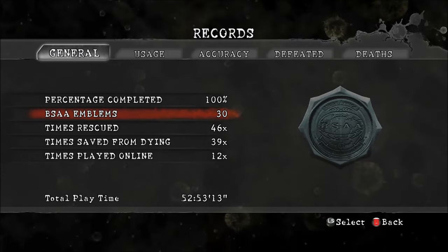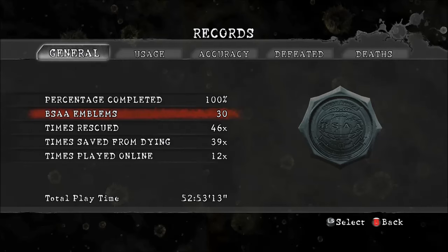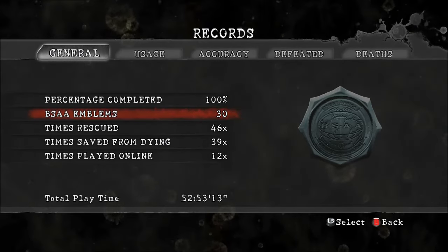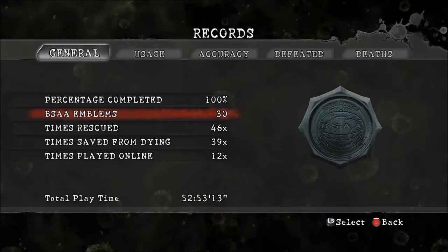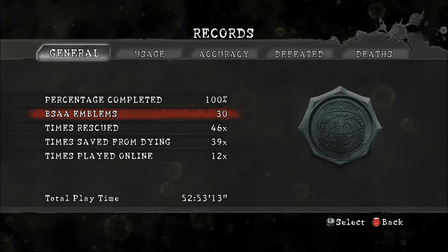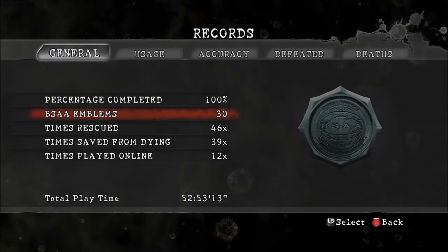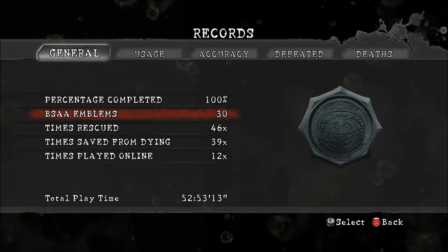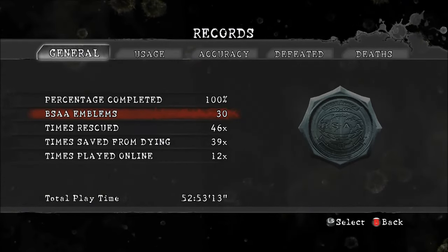Hey, how's it going guys, it's me your Death01 here back with another video. This time I'm going to be showing you guys how to get all 30 BSAA emblems in Resident Evil 5. I do have a guide because I already have guides on how to get infinite ammo and how to get all weapons in the game, so I figured I might as well make a BSAA emblem one.